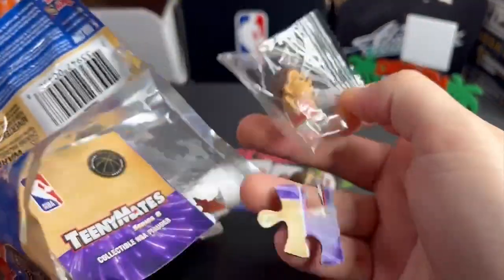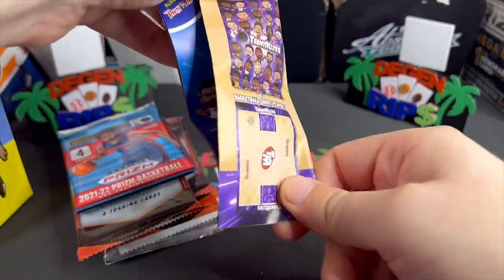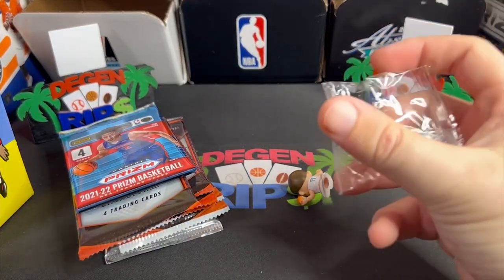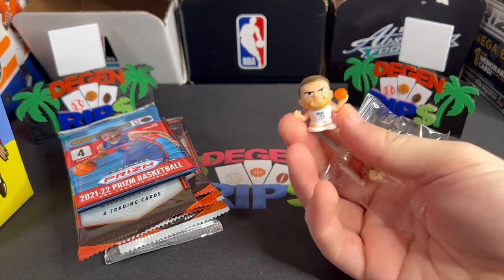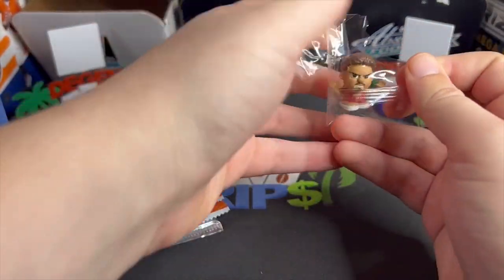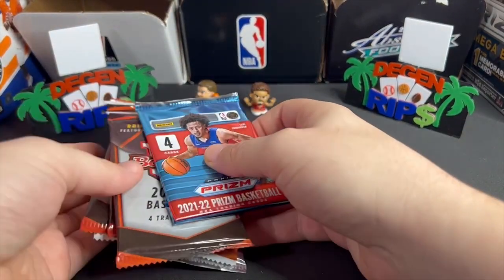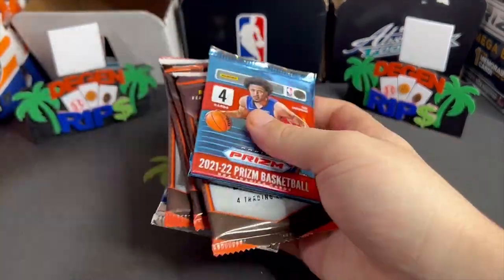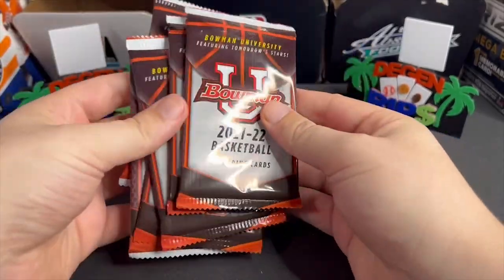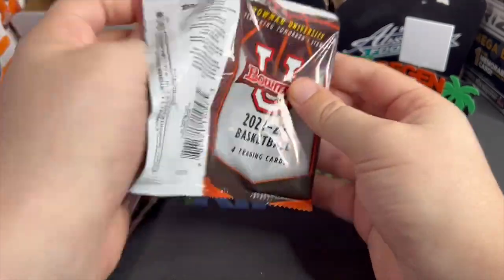And a little baby Trey Young! Collect all the Teeny Mates — why is the Trey Young in plastic but the Luka was just out there? All right, so we got a little Luka and a little Trae. Opening the second box afterwards, I'm hoping it's different. Save Select — yeah, look at that Bowman. This product sucked because it wasn't licensed.